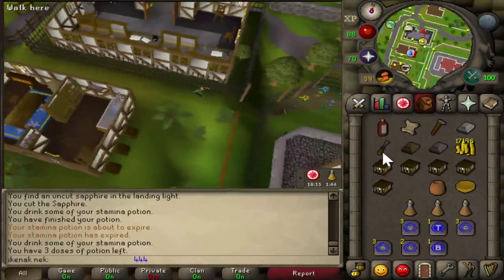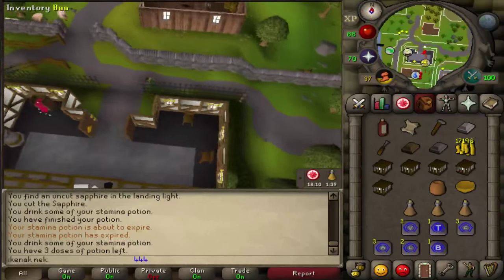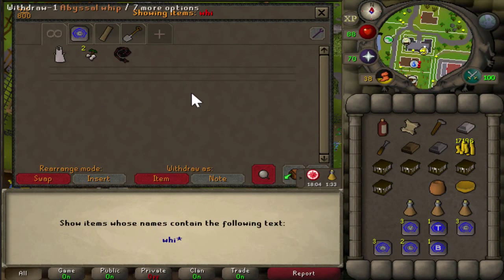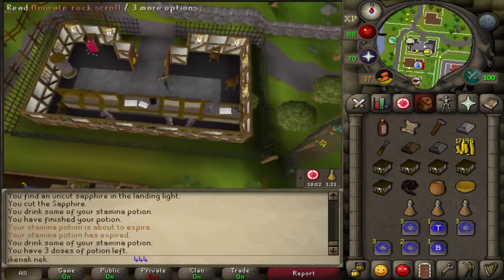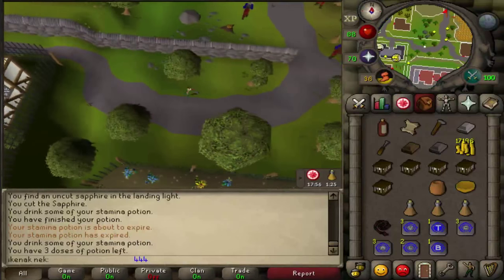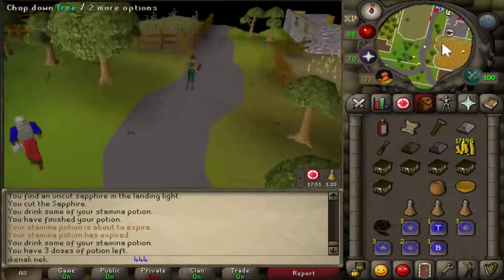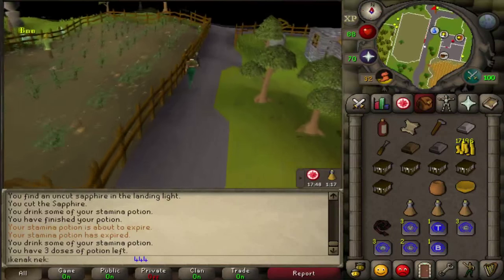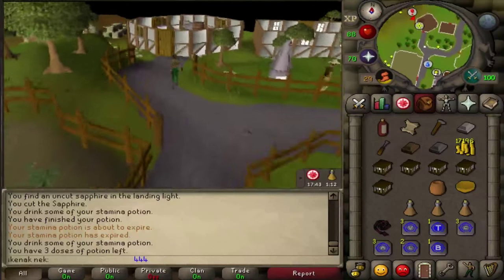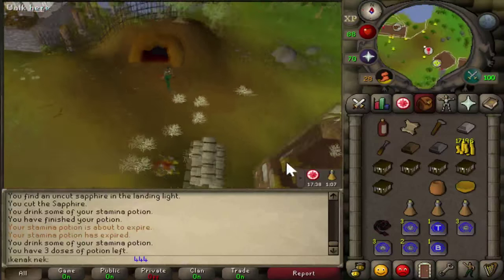Grab a whip as well because there are a few other monsters you have to fight later on. Then head north, following the path up to the windmill — the west path at the split — going to the cave entrance.